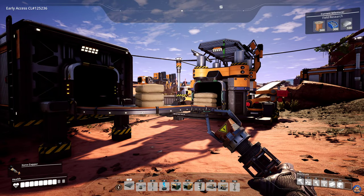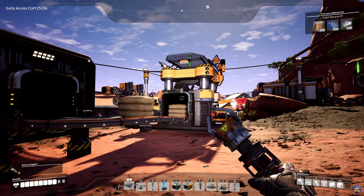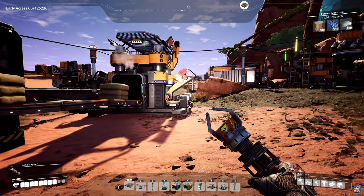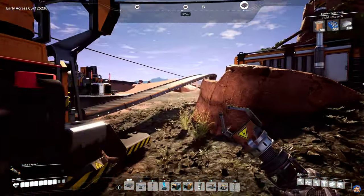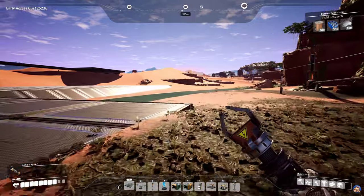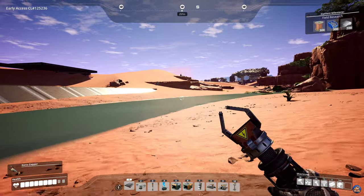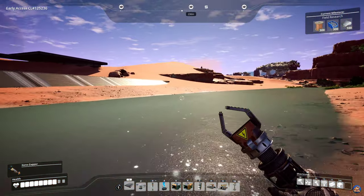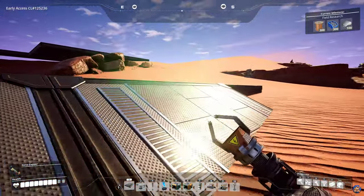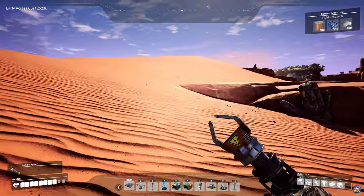One thing we have to do in this episode is go find another node of iron, because one node of normal iron is not going to be enough. I remember there being one over there in that direction. This is also one of those things I'd like some feedback on from you guys — do you want me to record going out to a node to check what kind of node it is, kill the enemy hogs and whatever might be near the nodes in question? Or do you want me to just pause the recording while I do that, so we can get to the actual content?